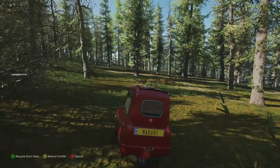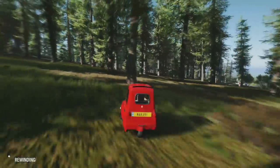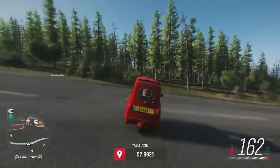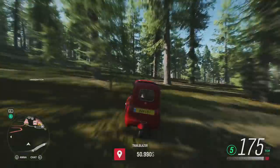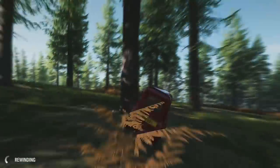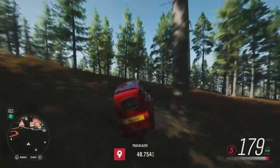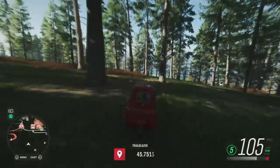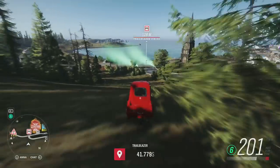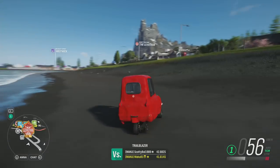Now, in order to three-star the event, we're going to need to complete it with at least 38 seconds left on the clock. I would absolutely recommend using rewind when necessary, and if a run isn't going well, it's probably best to just restart from the very top. Going too fast can be a bad thing in some cases — I do end up hitting a tree which slows me down, but it kind of helps me out in the end. If you get a perfect run, you really have a lot of room for error — probably an extra five seconds to play with. I get about two seconds of extra time here, finishing with about 40 seconds left when I only needed 38.